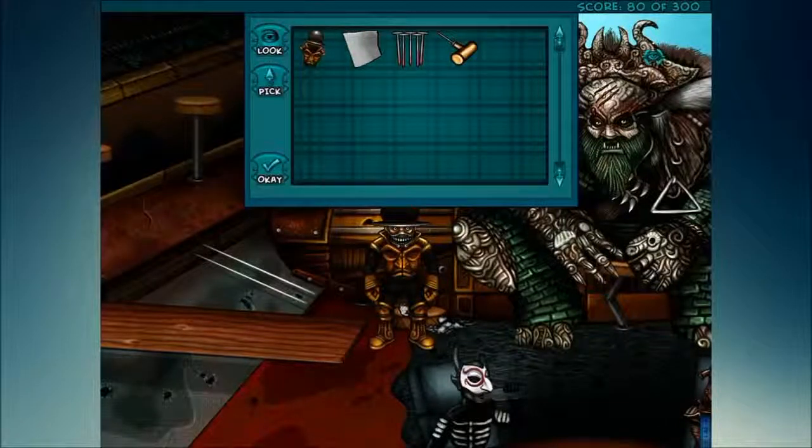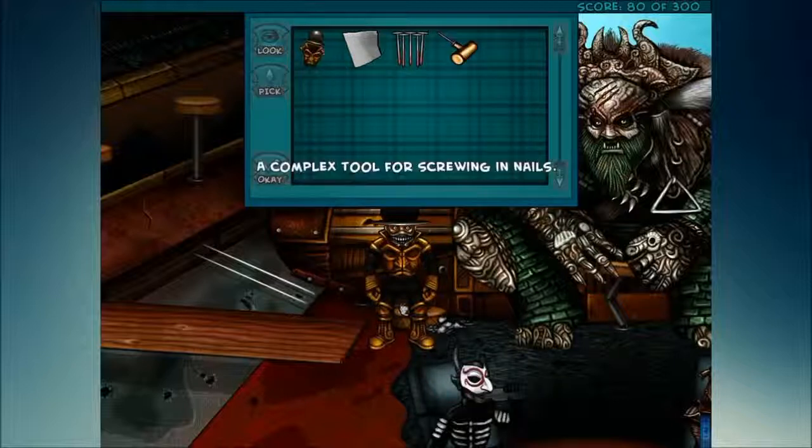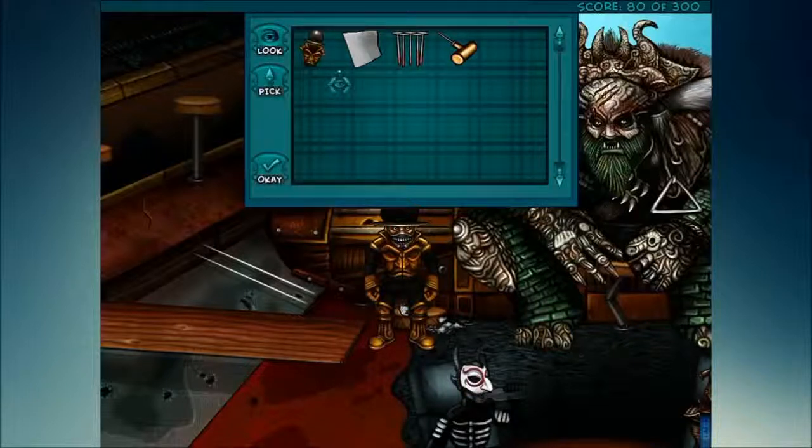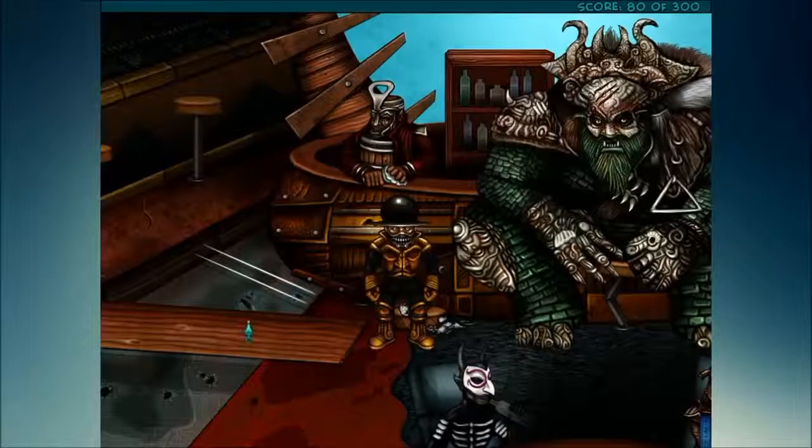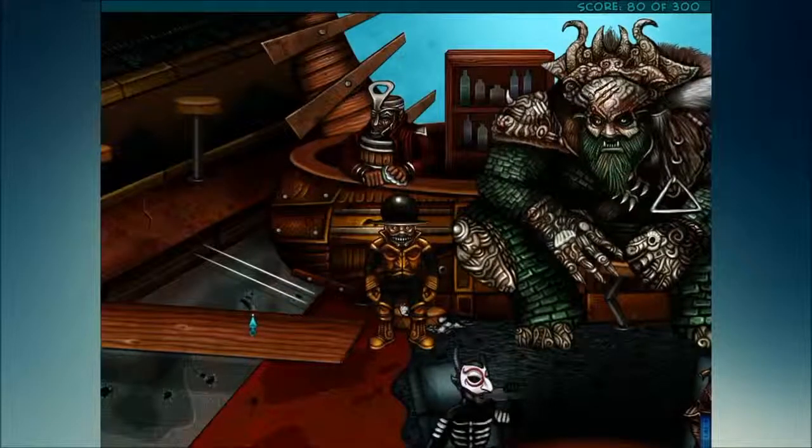Good evening and welcome back to Let's Play The Knobbly Crook Chapter One: The Horse You Sailed In On. Off screen I was looking around at our items and I thought, oh I have a hammer and I have nails, so I just clicked them together without thinking and they actually combined. So our complex tool for screwing and nails — we got something new. Let's use that on the gong. I'm really stuck on that gong because I'm not really sure where we can use it.